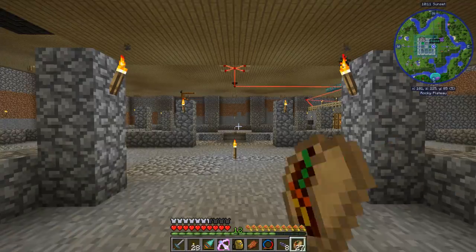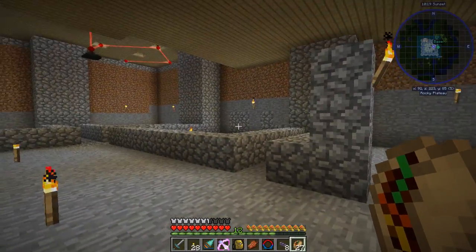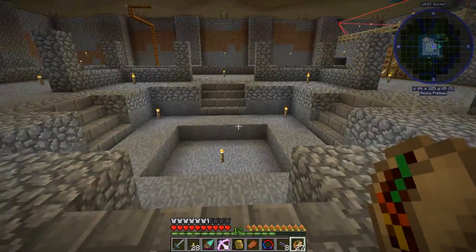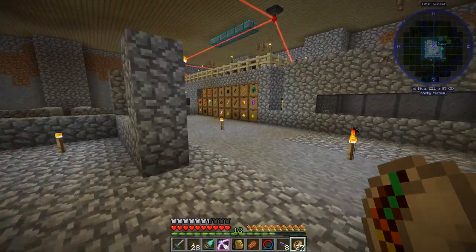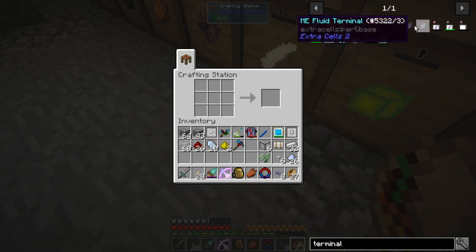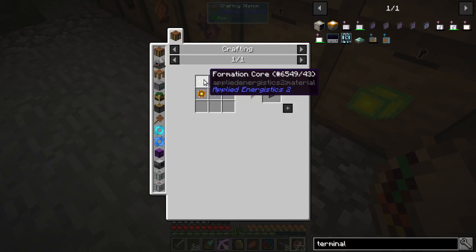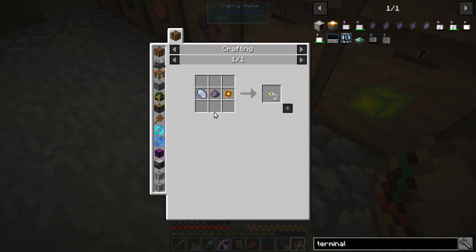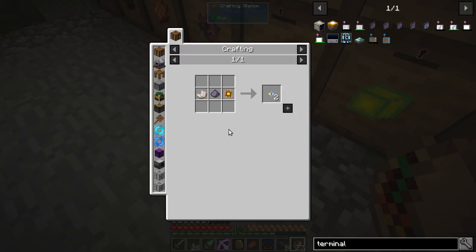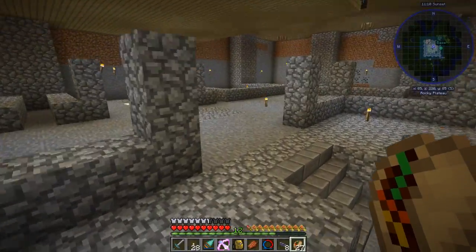This is a good time to show you downstairs. Check this out - I've been doing some work dividing up the downstairs into different areas we're going to use. This area right in here has a purpose: that's going to be for our Extreme Reactor. Yes, we're going to build an Extreme Reactor down here. It's going to be amazing - you're going to love it.